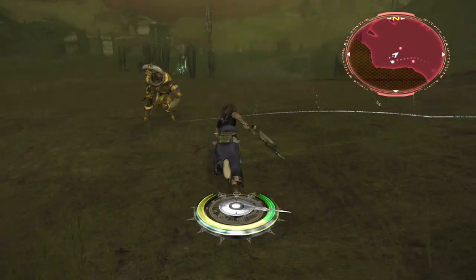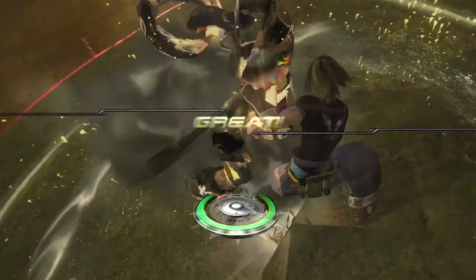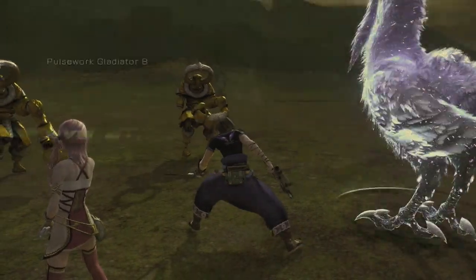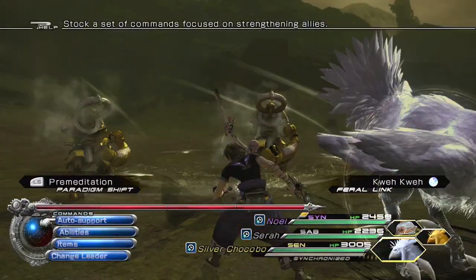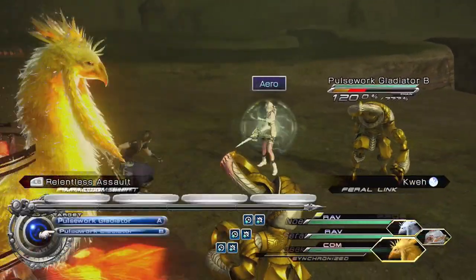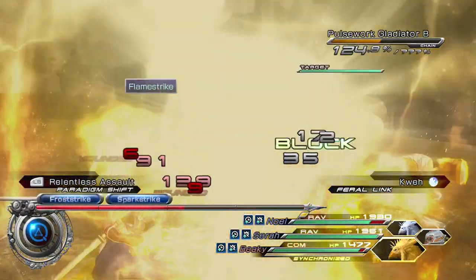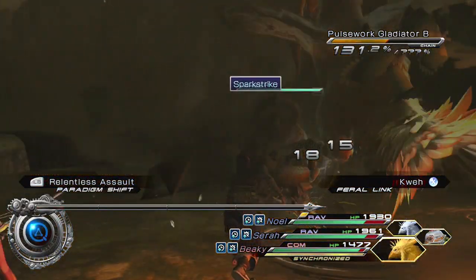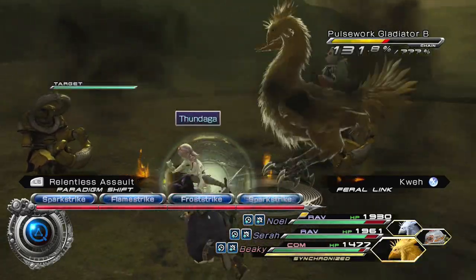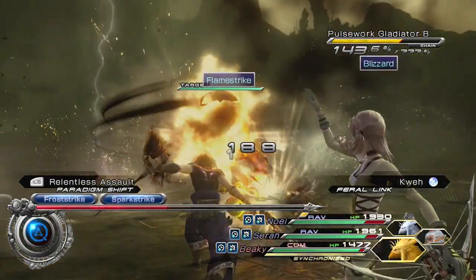These guys are new. Let's fight them. I don't actually remember these guys' name, but they look pretty sweet. They also look like they pack a pretty large physical punch here. Pulsework Gladiators - these guys are part of the Pulsework network of enemies. Should not be hard once you get them into Stagger, but we need some information on them first: what they're weak to, what will help get their Stagger bar up.